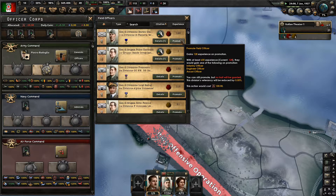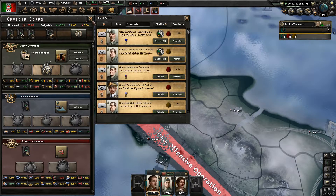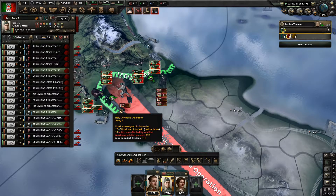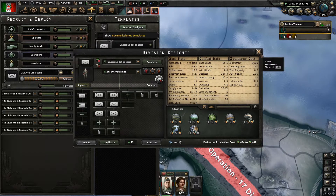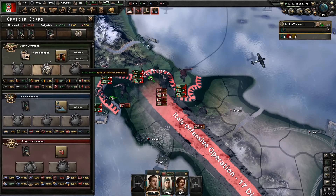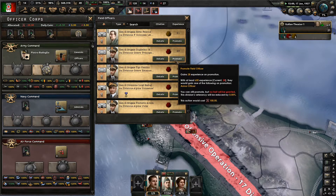Once they've gained enough experience you can promote them into officers. If they have 600 experience, that's really good - you can get infantry engineers or carries. I guess this depends on what kind of division they are commanding. So if they're commanding this, they're going to get something related to infantry or engineers. If we had an armor division, they would probably get something more along those lines. If we were to promote him when he's got 600 experience, we gain an armor officer - that's really nice to know.